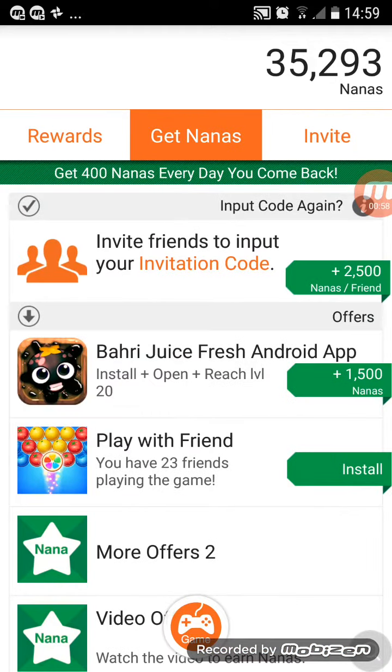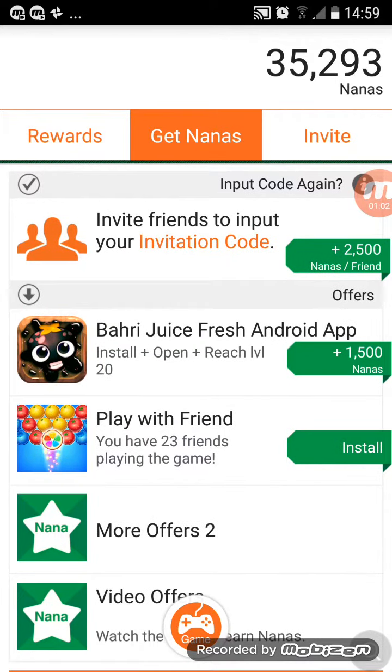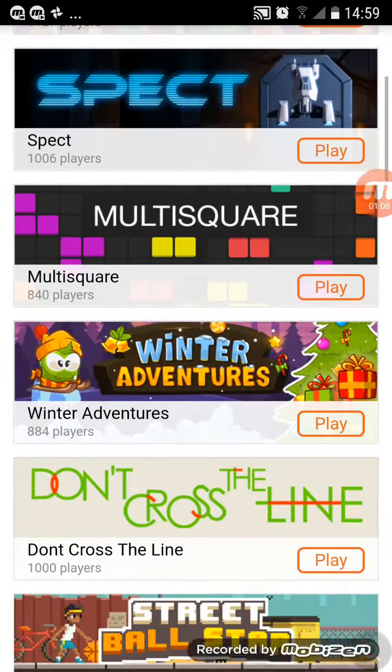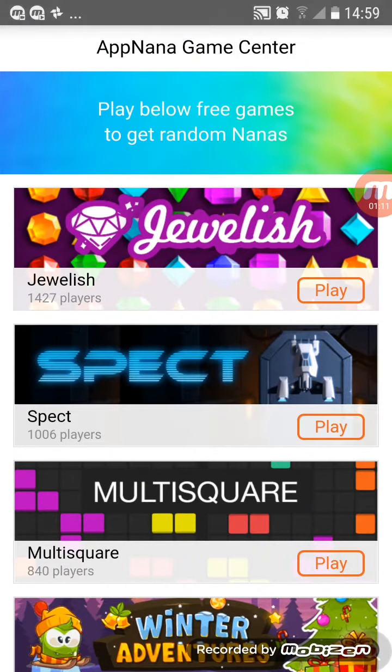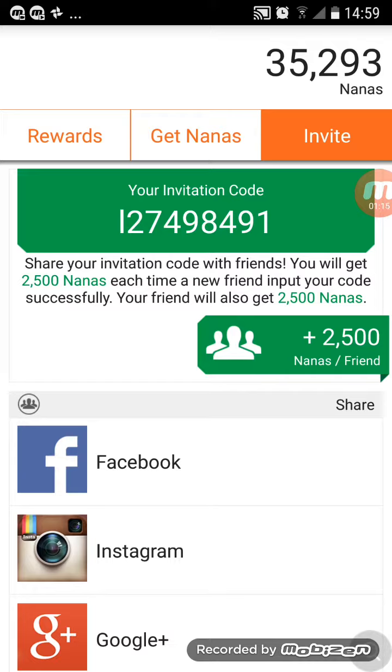Then you come to get Nanas. Right now there's an offer to get 1,500. You can play games to earn random points, and you can put invitation codes in which allow you to get free points.